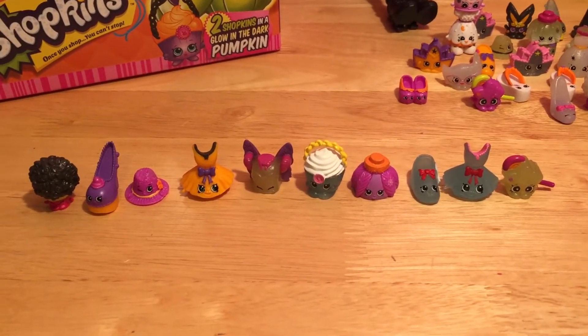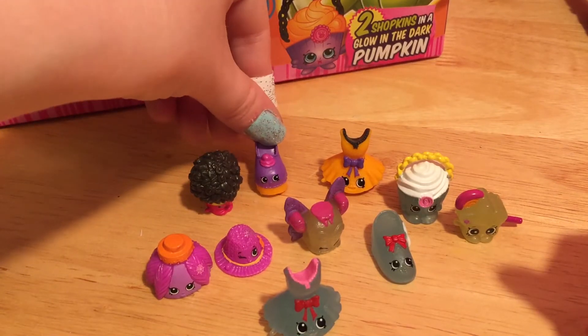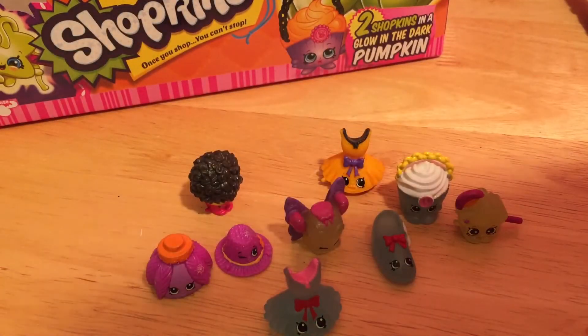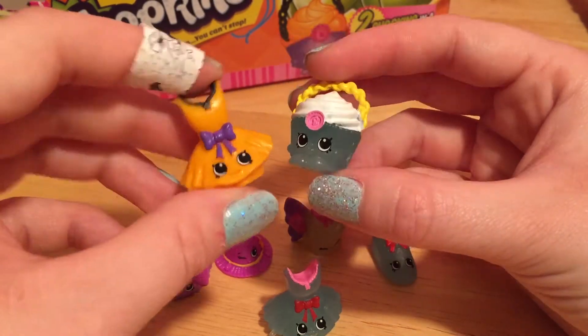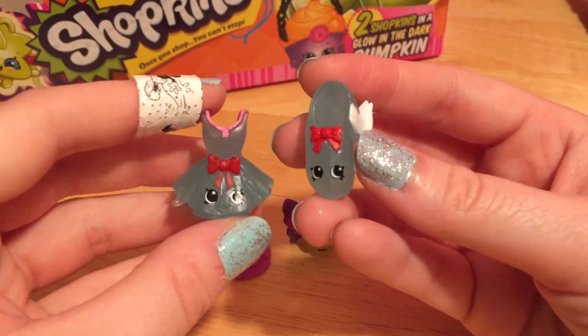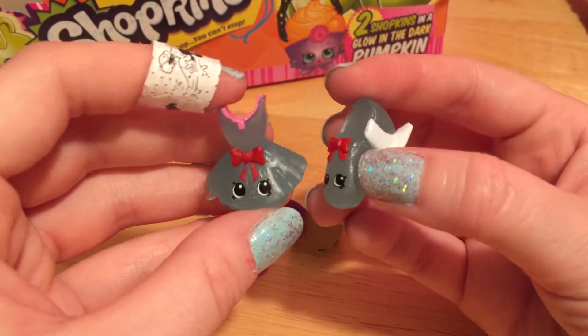Here are all of our last few Shopkins. We already have the purple Halina Frosting, the glowing Chloe Cupcake Bag, Tutu Cute, and another Teeny One - so many doubles. And a glowy Tutu Cute.